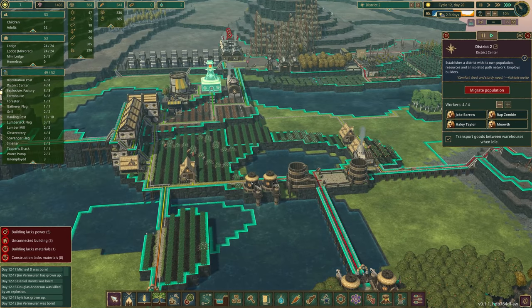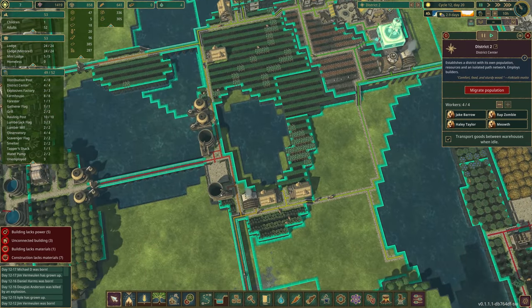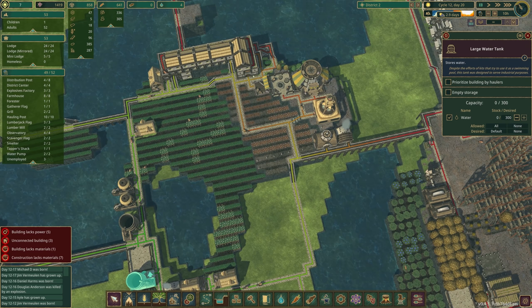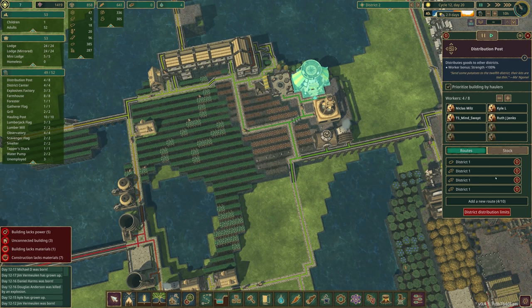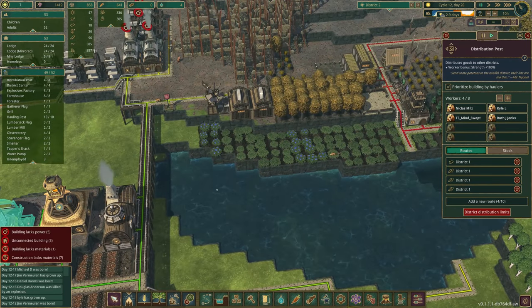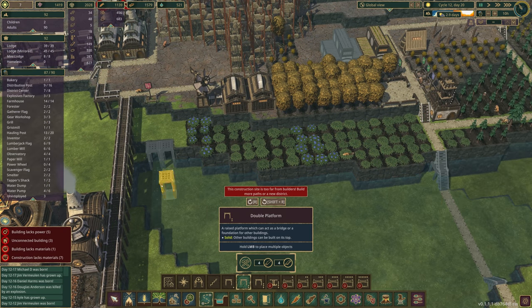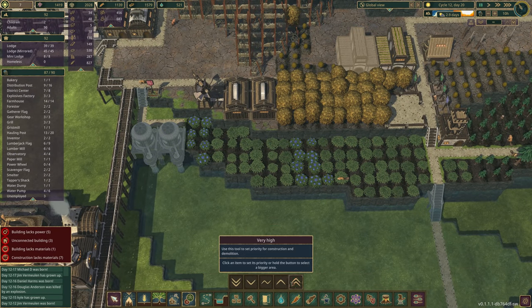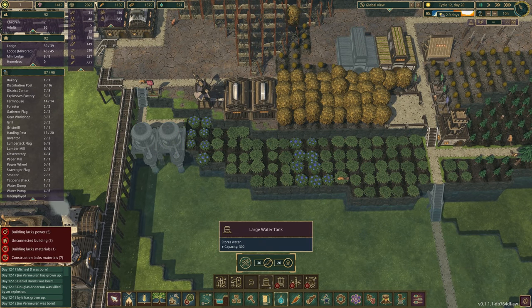Whoa — we're out of water here, that is not cool. Are we exporting our water? We need to take a beat on this — we're not exporting, we just don't have any. So we're going to need to solve that too, that's a problem. I want to level this out and add a couple of water pumps, and put some large water tanks up here as well.